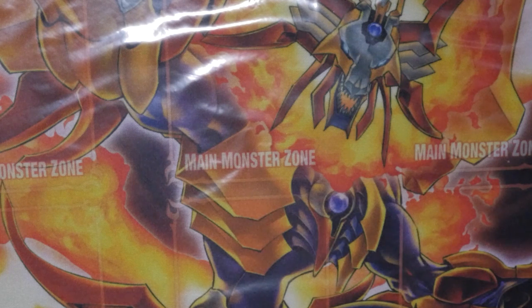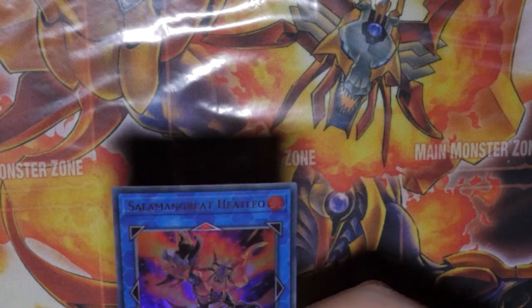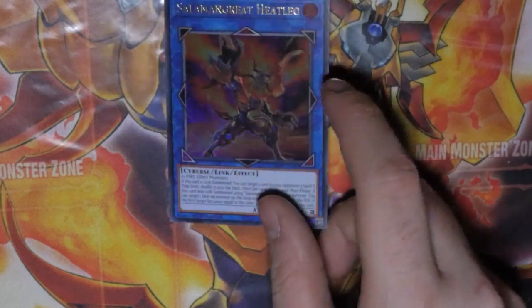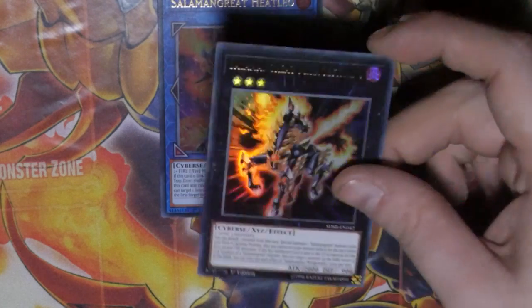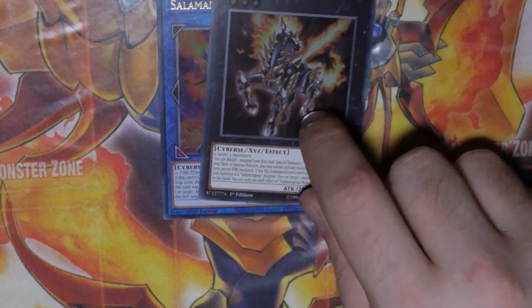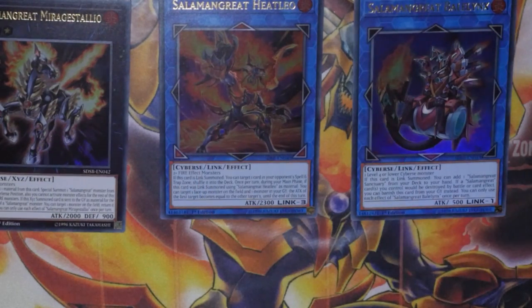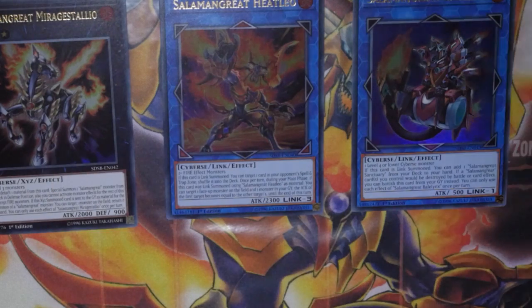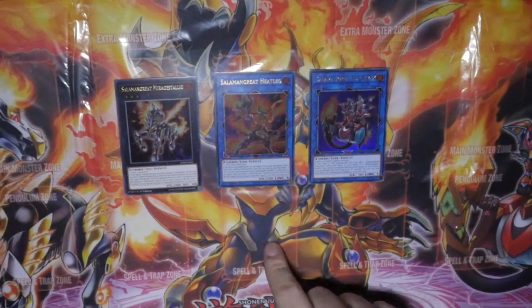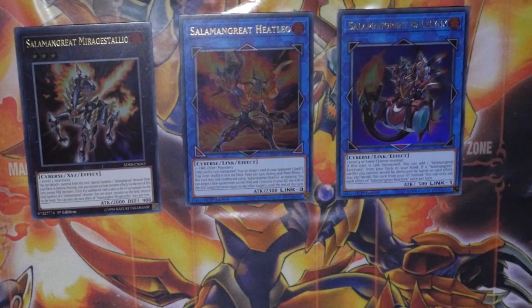I believe there are five holofoils in this set. We crack this open nice and gently, and start off with the first Ultra of the deck — Salamangreat Heat Leo, a very powerful and useful card in Salamangreats, your end board player. Then we've got Salamangreat Mirage Stallio — I love the artwork on this, it looks absolutely amazing. And to complete the Ultras, we have Salamangreat Balenix, your Link-1, which you loop around a couple of times.